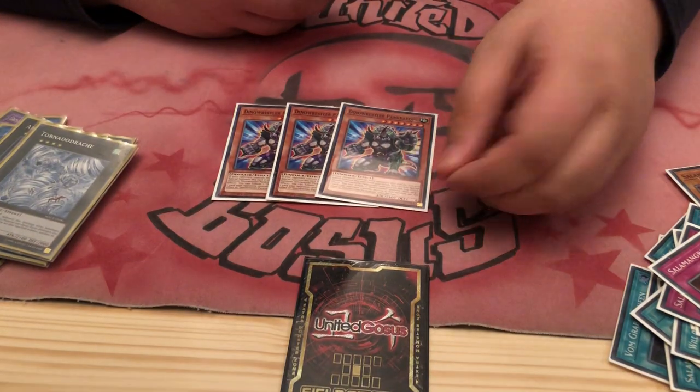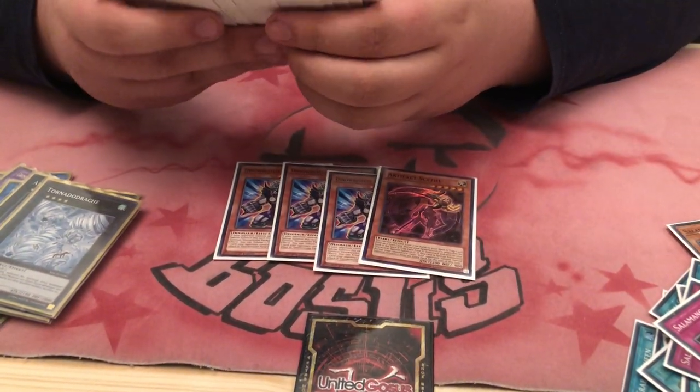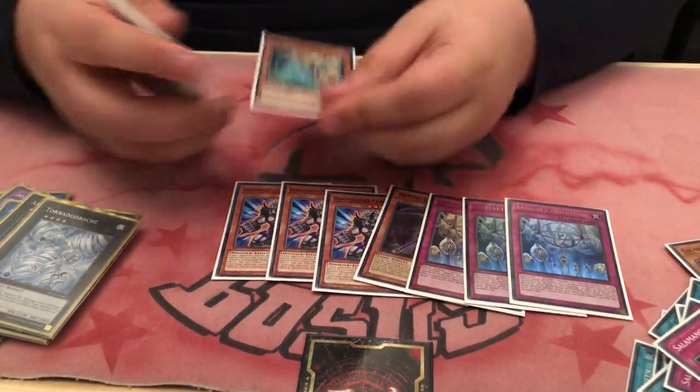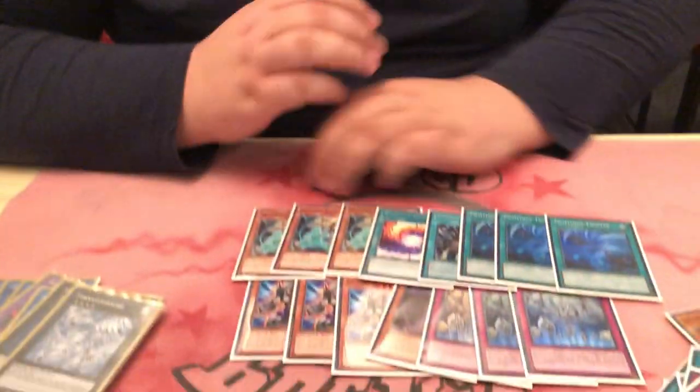My side deck: 3 Cranker Tops for the mirror match. The artifact packet — 1 Sky, 3 Sanctum and 3 Lancia. I played against 3 Orkos today; this card was amazing. Then 2 Fusions as filler. And 3 Torn Twisters.